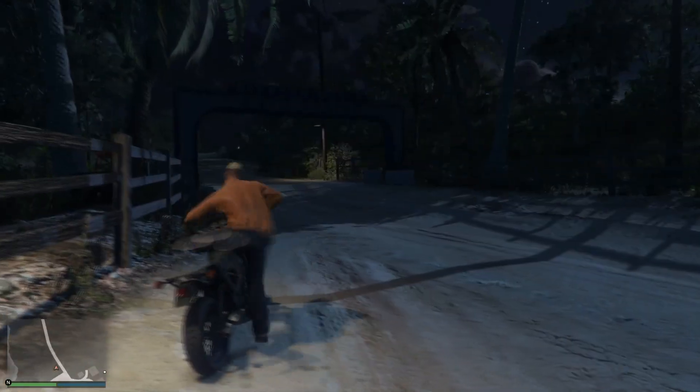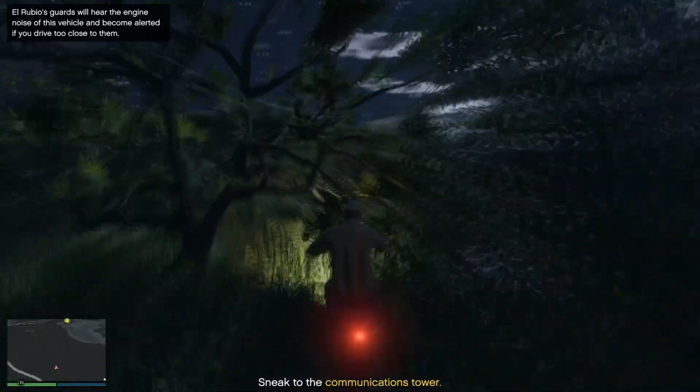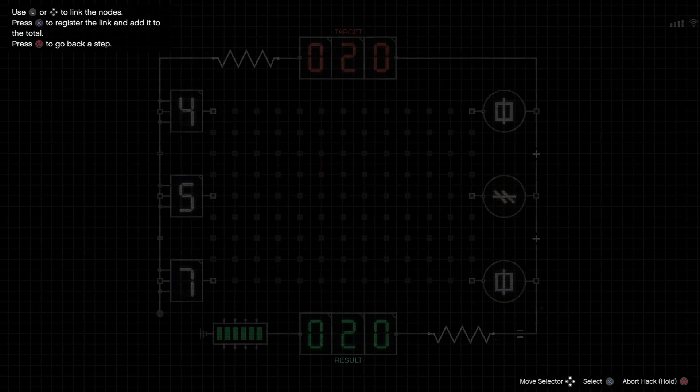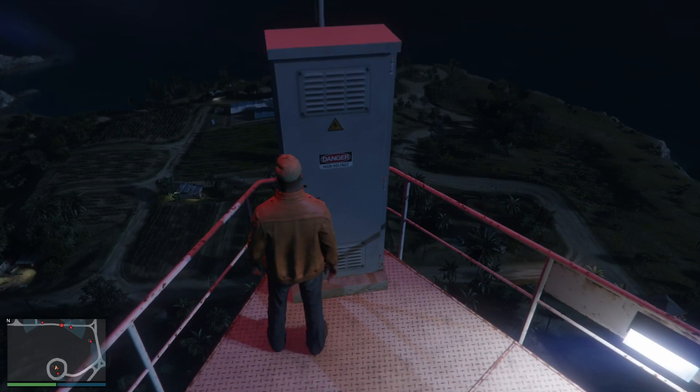Now you're back on the island — you want to go to the communication tower one more time. And if it's still not the primary target you want, back out and wait for Pablo to stop talking.